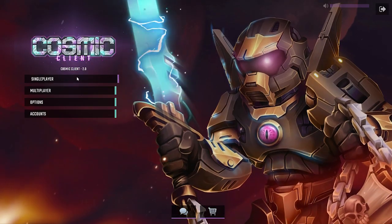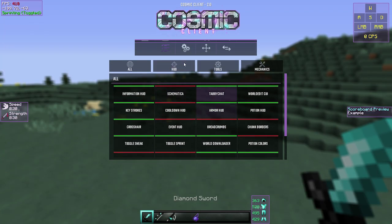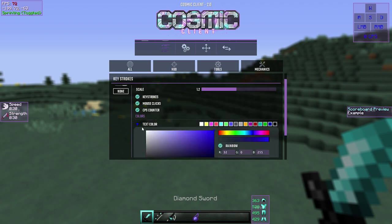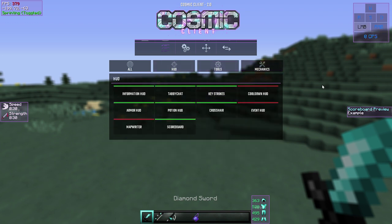Going back to single player to finish showing the settings — the coolest thing here is Keystrokes. Just like Cheat Breaker, you can change the background color, text color, and key-up color. You can even set it to rainbow, which is super cool. I will say the shape of the keystrokes widget looks a little odd — I think they should make it look more like Cheat Breaker's or Candlelight's keystrokes mod.